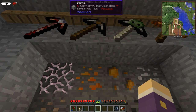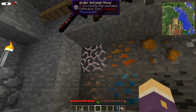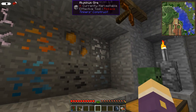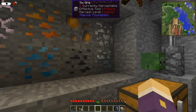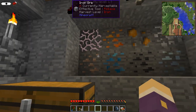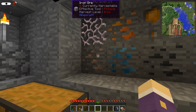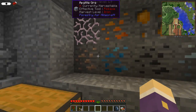When you mouse over blocks, the toolbar at the top of the screen will show you what the effective tool is that you'll need. When you look at ores underground, you'll see the harvest level available. The harvest level is a new mechanic brought in by Iguana Tweaks to make it more difficult to mine certain ores — certain ores need picks of a certain quality. In vanilla you use a stone pick to mine iron, but in this mod pack you have to have a harvest level of iron in order to mine iron.